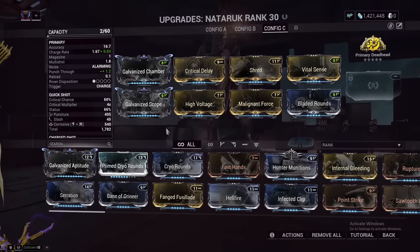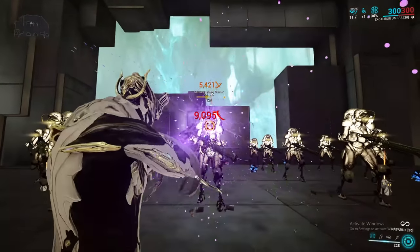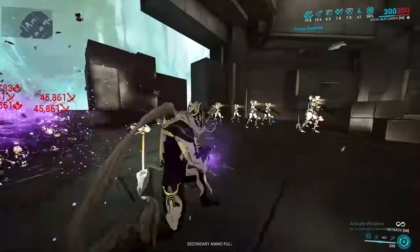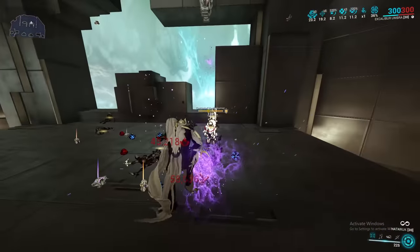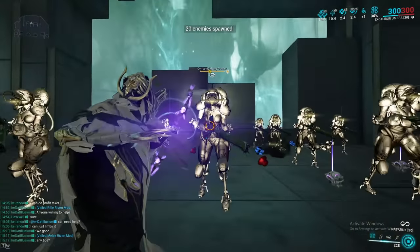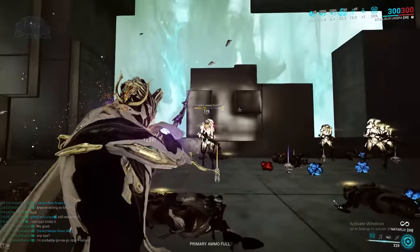With this build, you will not have a problem with pretty much any enemy. I have no mods on my Excalibur right now and it is a Galvanized build, so we give it a little bit to start up. But once it gets going, even on a body shot where we're not headshotting, you can imagine that this gun on all enemies that are not Corrupted Heavy Gunners is going to do a stupid amount of damage. The infinite body punch-through and the ability to hit headshots so easily just means enemies are not a problem at all — this thing just annihilates.